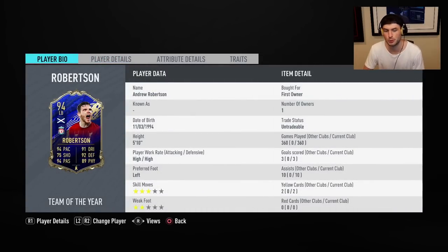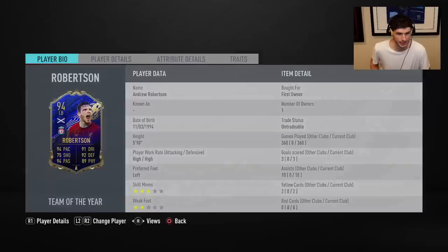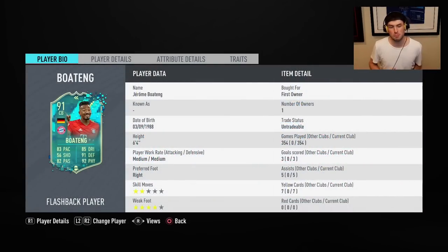My third most capped player is also a Liverpool player — Robertson, Team of the Year high-high at left back. We packed a lot of Liverpool players; it was obviously the year Liverpool had a crazy team in real life, and they got rewarded with incredible cards in FIFA. Robertson third most capped on FIFA 20 at left back, no surprises there. My fourth most played player was Flashback Boateng — this guy was out of this world, probably the best center back in the game. He absolutely bodied every attacker off the ball.